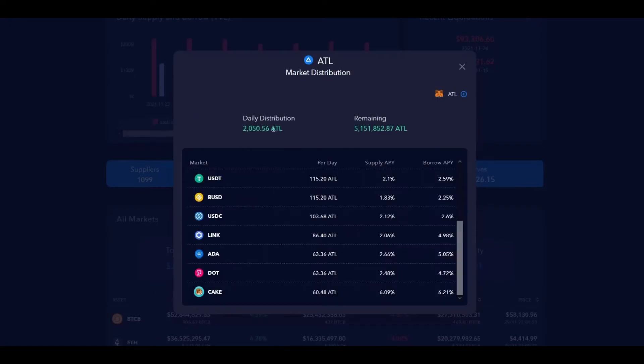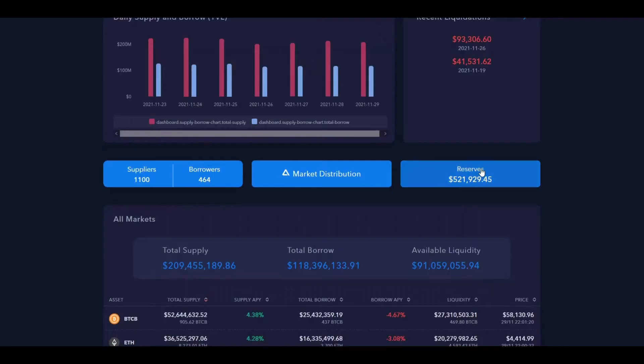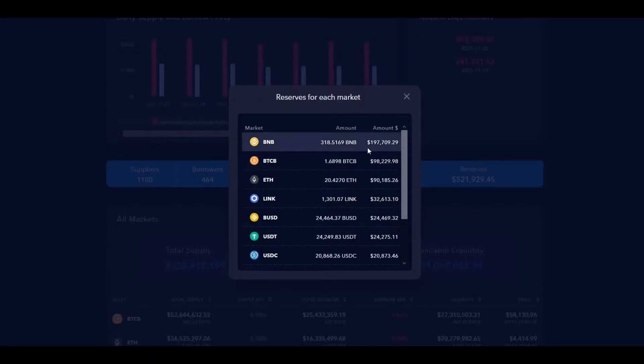Next to that we have the market distribution button, which shows how many Atlantis tokens are distributed every day and how many are left. At the current rate, all the Atlantis tokens will be distributed in about seven years. However, the team is planning to do buybacks and put some ATL tokens back into the protocol for future distribution. Still, just like Bitcoin, these are only going to get more and more scarce, so as a young platform you have the opportunity to get in early.